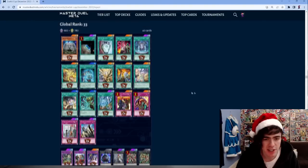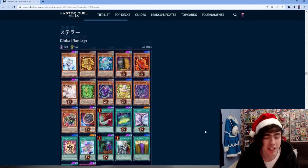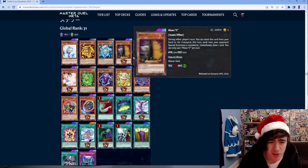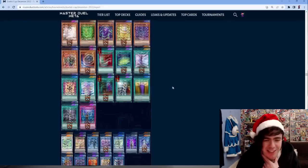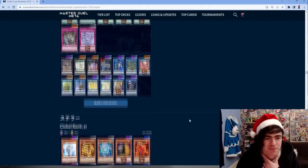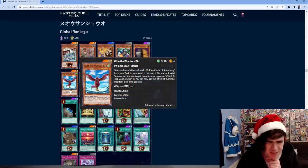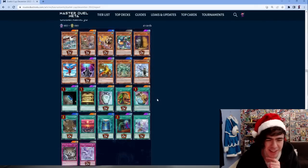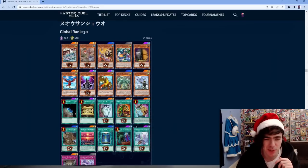Another Runick with Triple Solemn Judgment - he was clearly annoyed about backrow being played against him. Second Ignister decklist, looking a lot different from the other one - can't speak to the techs since I don't play it, but cool to see another Ignister topping. Another Flundereeze - one copy of Evenly Matched. It is a Wind monster, but still surprising to see. Running Book of Moon to avoid impairments and effect negations.